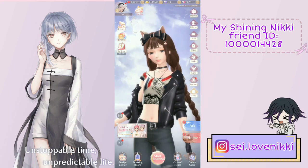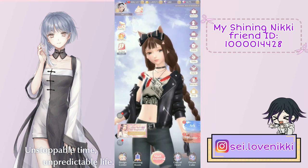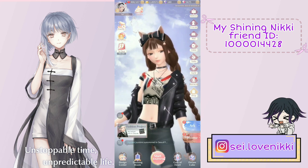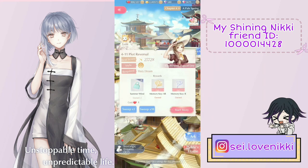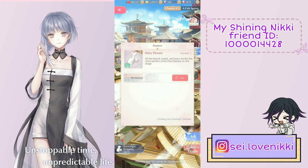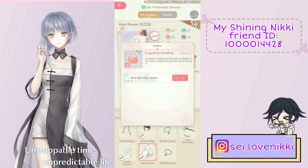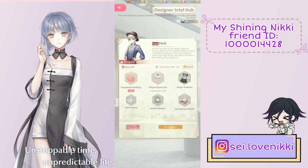What I didn't mention yet is that you really should be careful about what you are investigating. Instead of just spamming all 10 tries as soon as the game resets, do your chapters first and use your investigations accordingly. A lot of chapters will require you to have certain items from specific designers, which you obtain by doing investigations for those specific designers. If you use up all your tries before doing the chapter stages, you'll be stuck waiting until the next day for your tries to replenish.